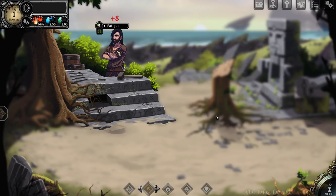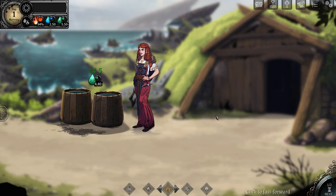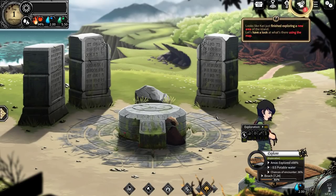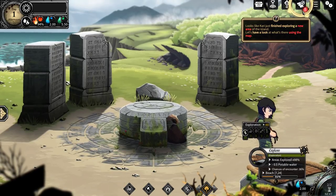Lumber camp is 66% done. Water usage. We explored the meadow, discovered a new area, discovered some of the beach. And got some fatigue. Looks like Kari just finished exploring a new area on the island. Let's have a look at what's there using the map.